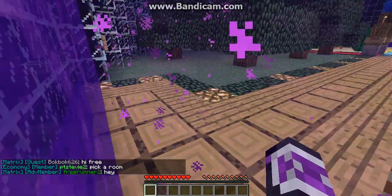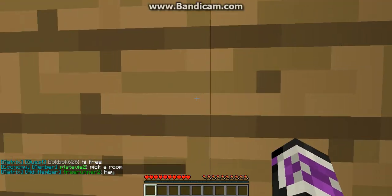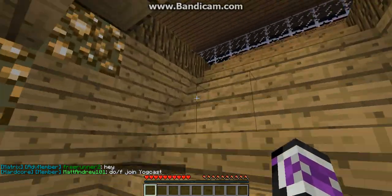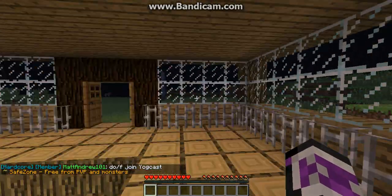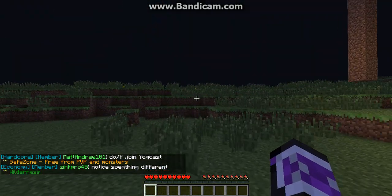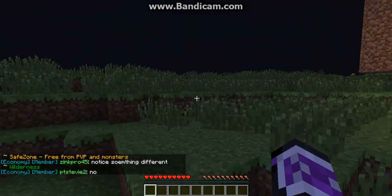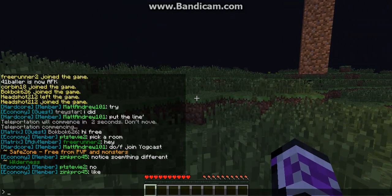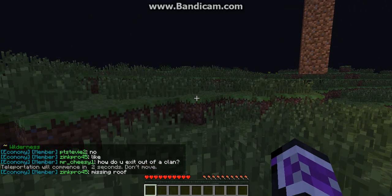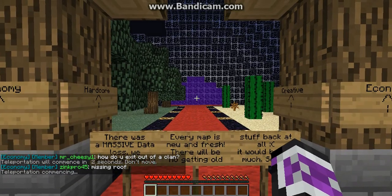You can also go to the Hardcore Map. It has a normal map with PVP, factions, and it even has Ender Dragons.